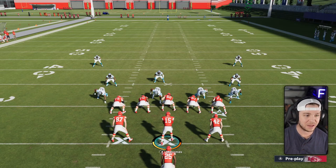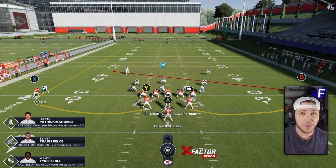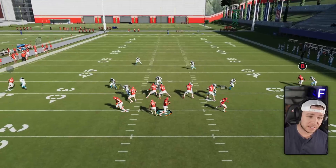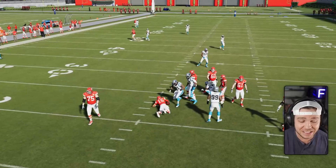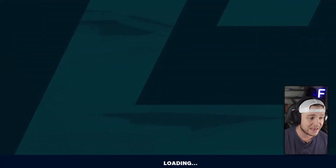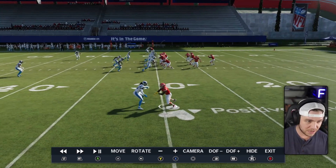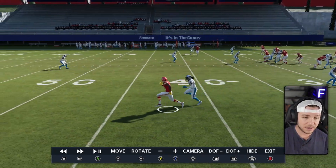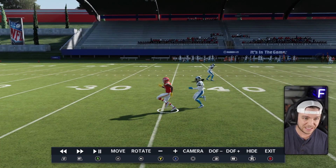Now if we take that same exact play with the same personnel, we've got Tyreek Hill running a streak again but with the speed threshold now at 100, meaning there should be less separation on this play. There are still other factors like release and press, but you should see less separation between Dante Jackson and Tyreek Hill. Going into the replay, it looked like a pretty decent release, and now look at the difference in speed — he's only about a step and a half, about one and a half yards difference.